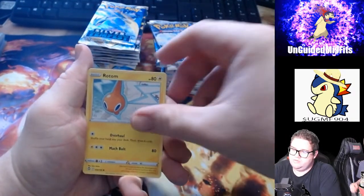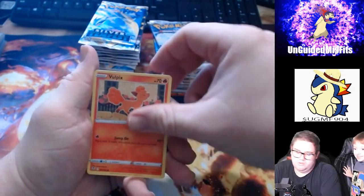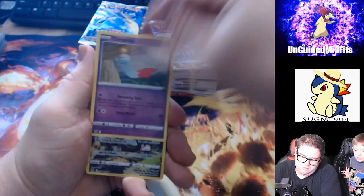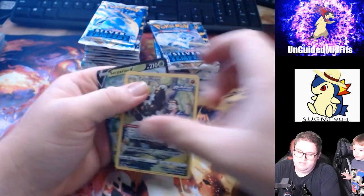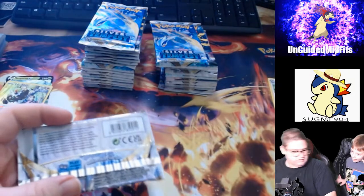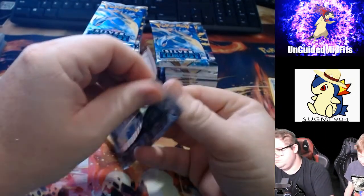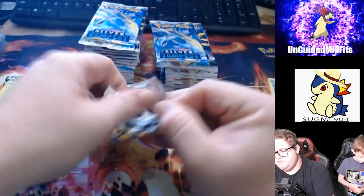Altaria, Rotom, Dreepy, Vulpix, Mawile, Chimecho. I see a Passimian and a Suicune V. Not a bad pack — we got our first Trainer Gallery card. Let's see if we can get something to follow up on that.